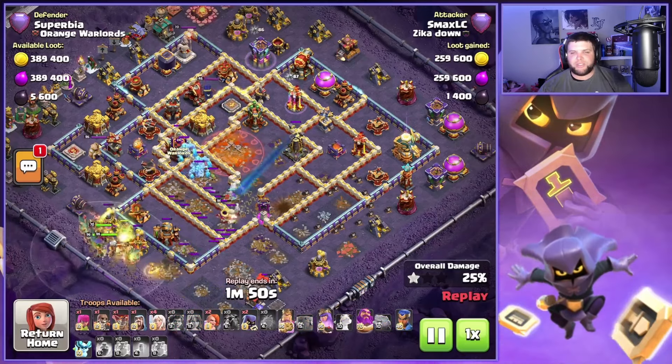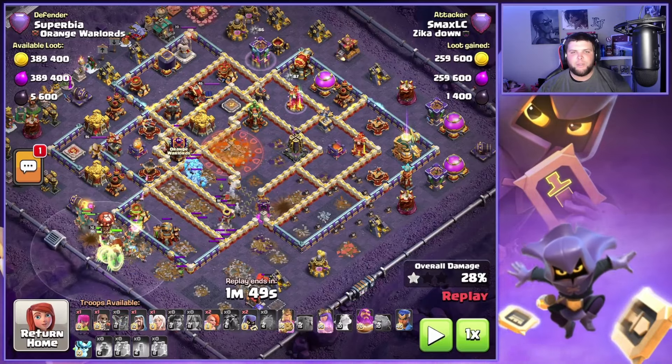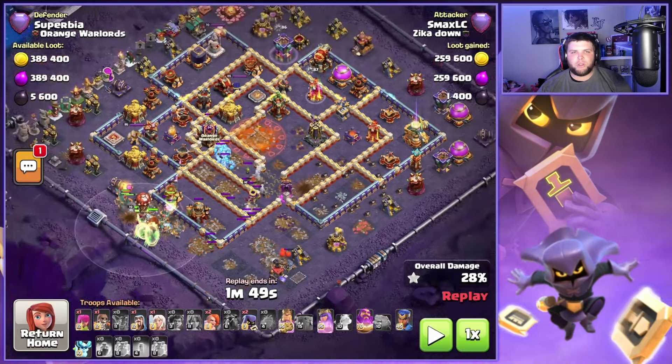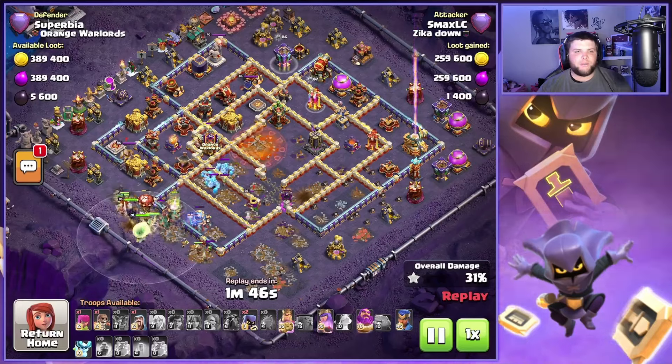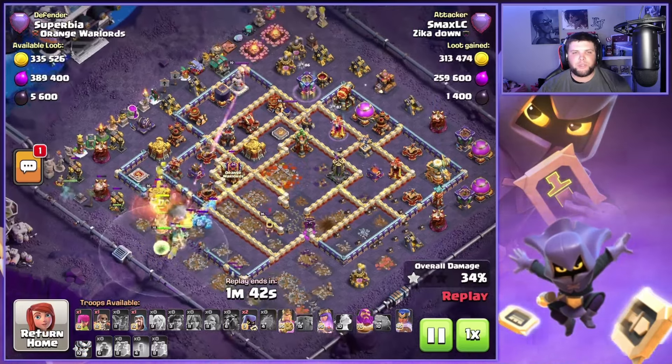You can see the incredible value we got right here — some great funneling value. We pick up the town hall, we pulled the cc, and 30% of the base is pretty much gone already. We have an L-shaped funnel for the rest of this attack, so the base is already set up incredibly to push through the rest.